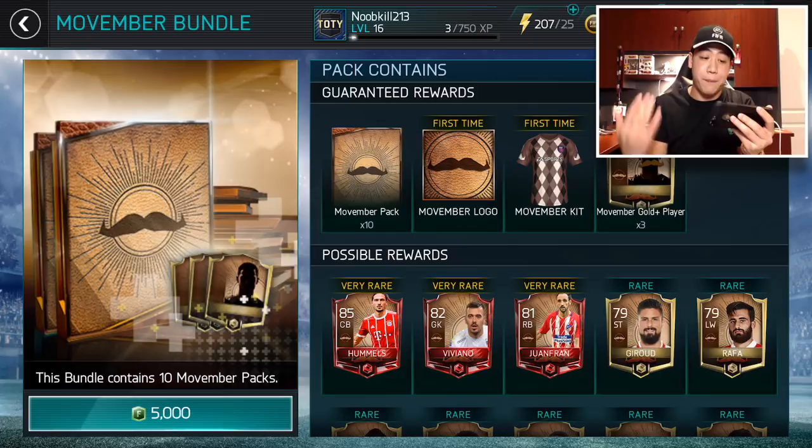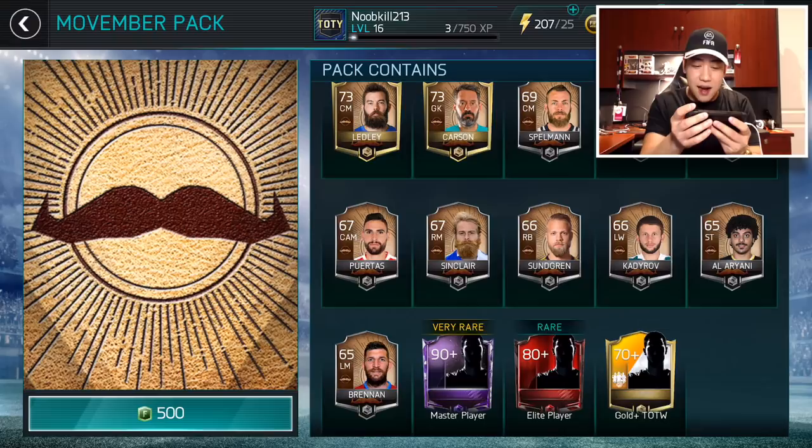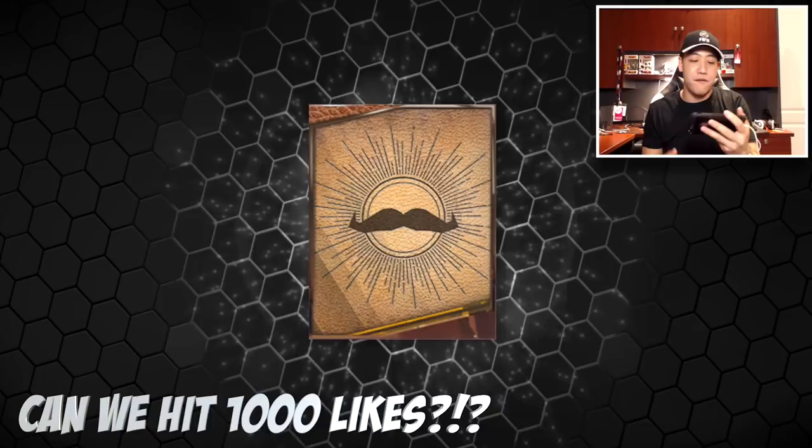Let's start it off. First, we want to open up one of these straggler packs and see what we can get. In these straggler packs, I do mention that there's silvers, and you get a lot of silvers in these. Let's check out what we're going to get in the Movember packs — how many items are in them?